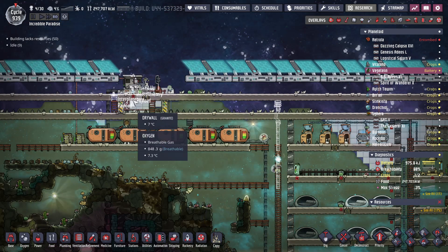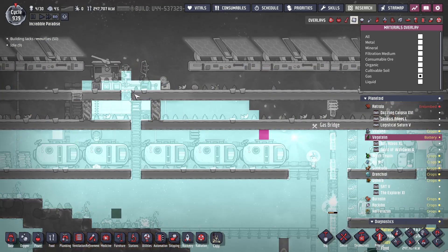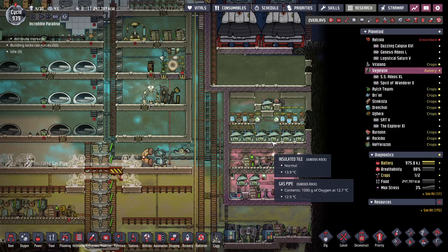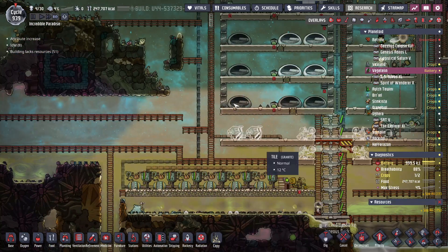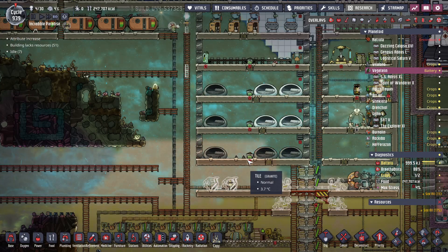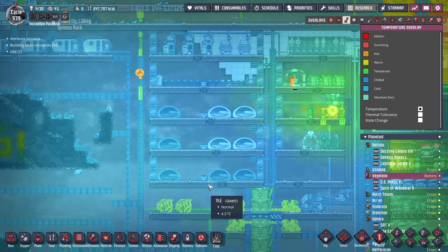All that comes over here, gets loaded up, gets dumped out. I've got a bit of oxygen leaking out of here to help keep all this cool, and that also produces more hydrogen. And once we get this exhaust going, then I will have pretty much infinite power over here and I can start working on heating the place up.